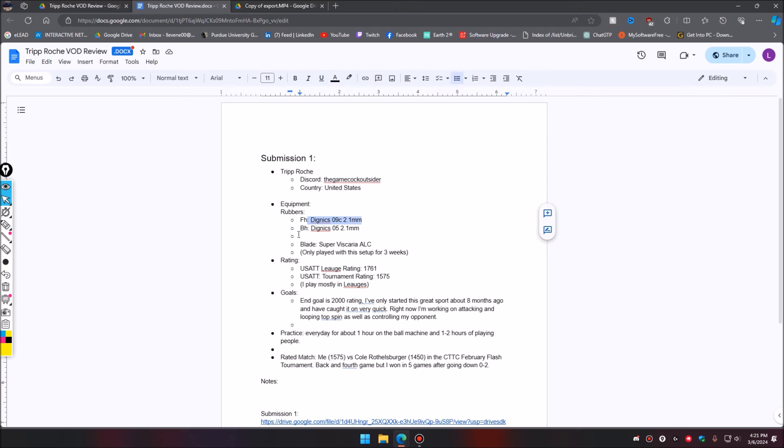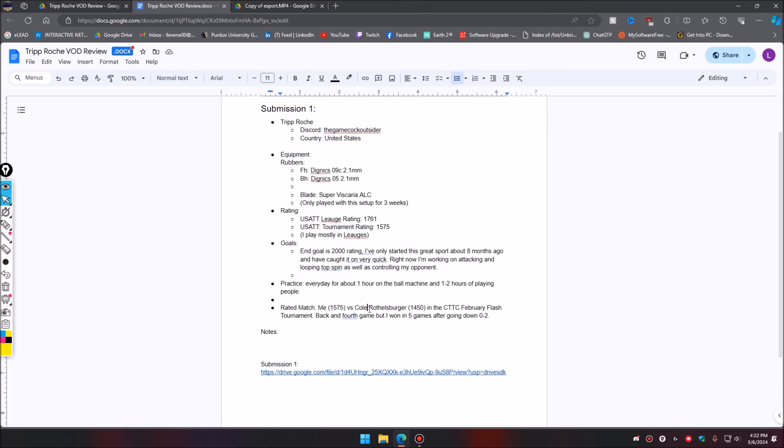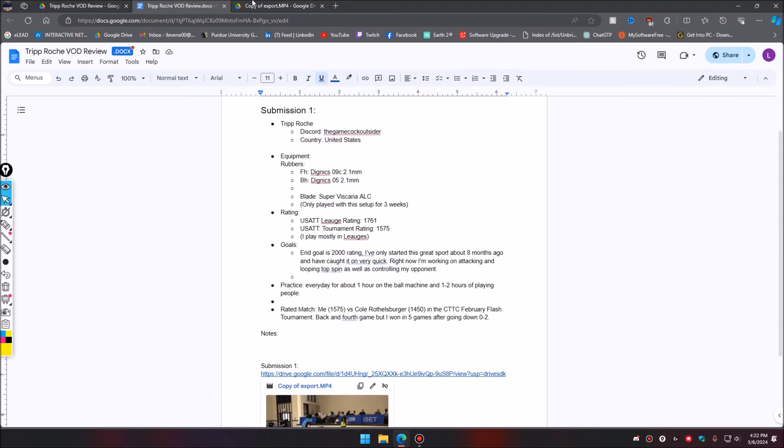We have Dignics 09C on the forehand, Dignics 05 on the backhand, Super Viscaria ALC — a very standard setup. USATT league rating 1761, so a pretty advanced player. End goal is 2000. He's only started this sport about eight months ago and has caught on very quickly, working on attacking, looping topspin, and controlling his opponent. From eight months in already at 1800 playing level — very very good improvement. This match is against Cole Rothelsberger at the CTTC February Flash Tournament, back and forth game but won in five after going down 0-2.